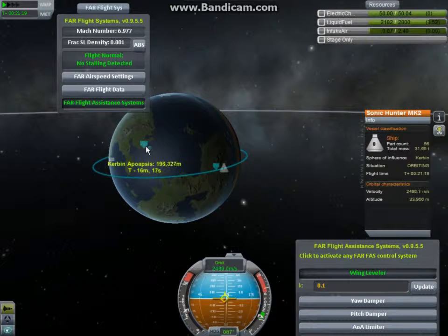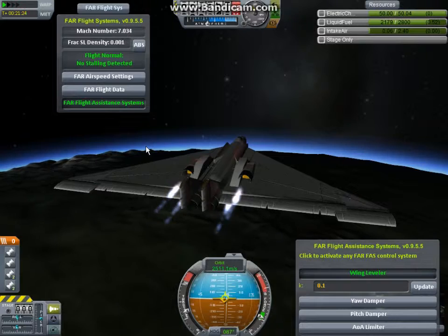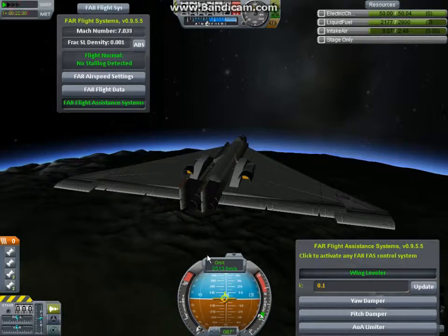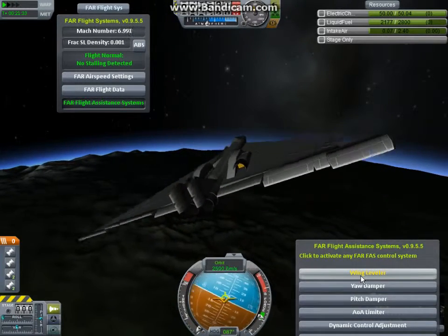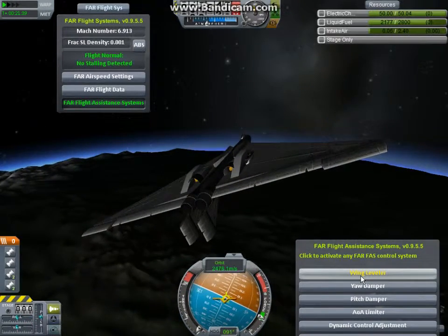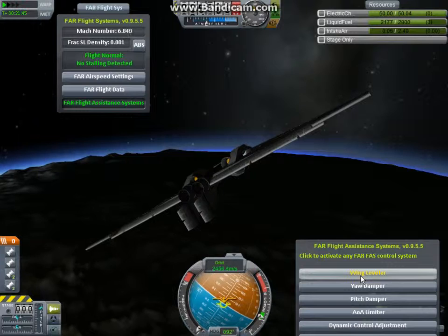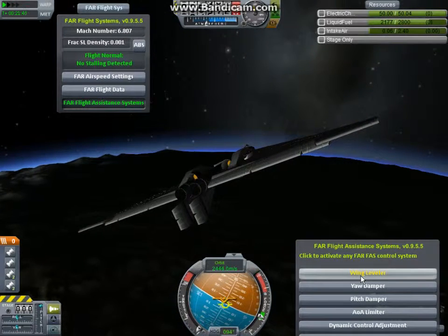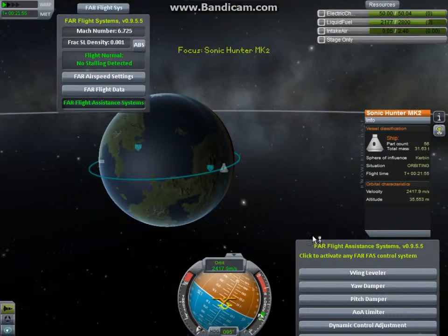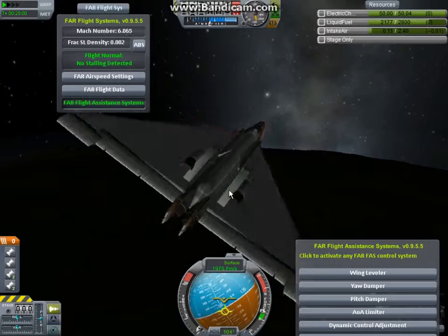I'm gonna complete one orbit if you don't have anything to say against that. Actually, we know it can get quick enough — I'm just gonna cut the engines, turn around 180 degrees, then pitch down so that we don't get into orbit and we can then land. I'll catch you once we're probably going to see the really gorgeous re-entry effects of the game. Till then — here they go!